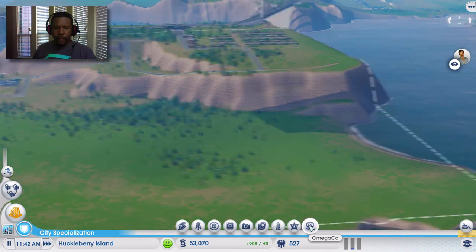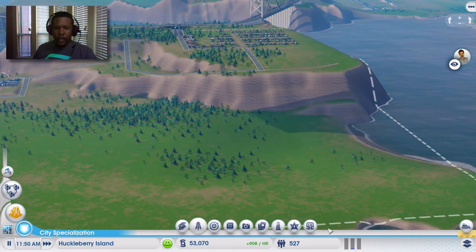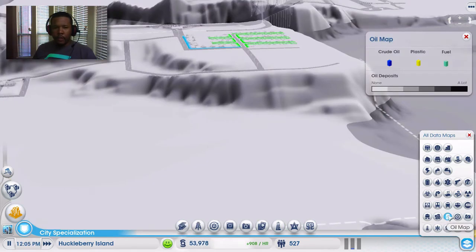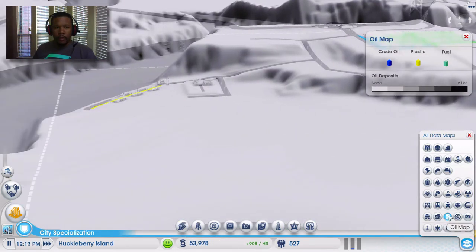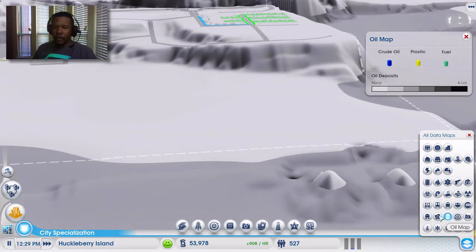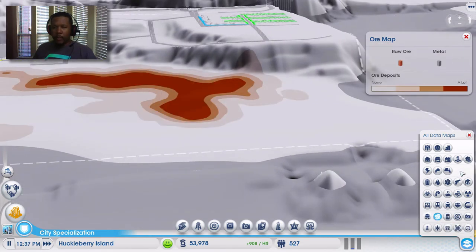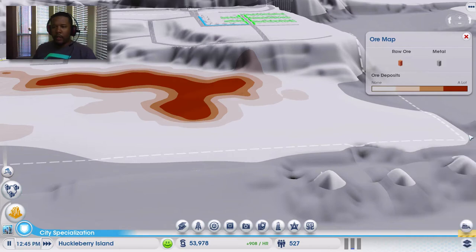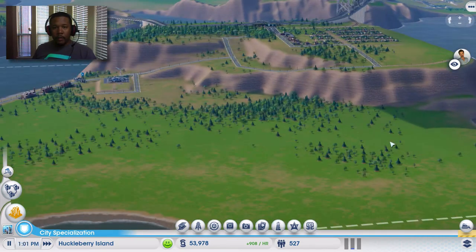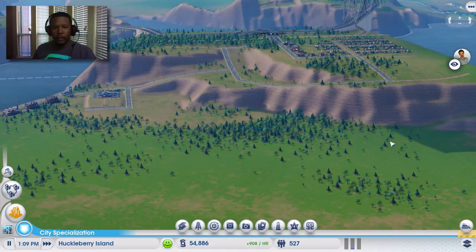So we want to mine as much as we can. I didn't look and see what else we can mine — is there oil here? There's no oil. Would have been nice if we could mine oil too — drill oil, I guess. But anyway, we're going to be doing some mining here. So this is going to be a primary industrial town.